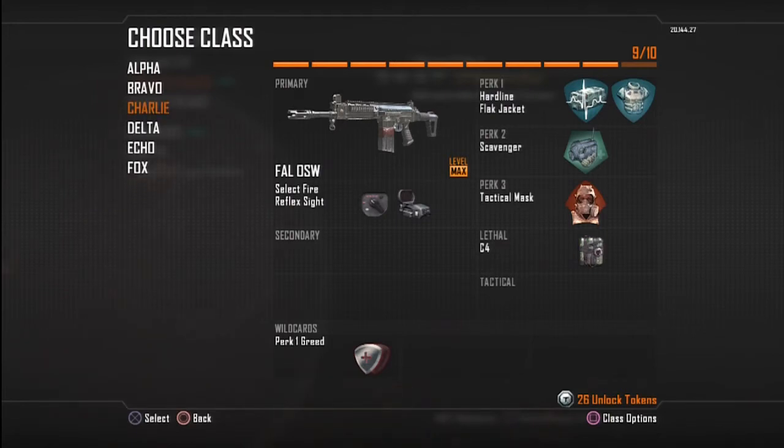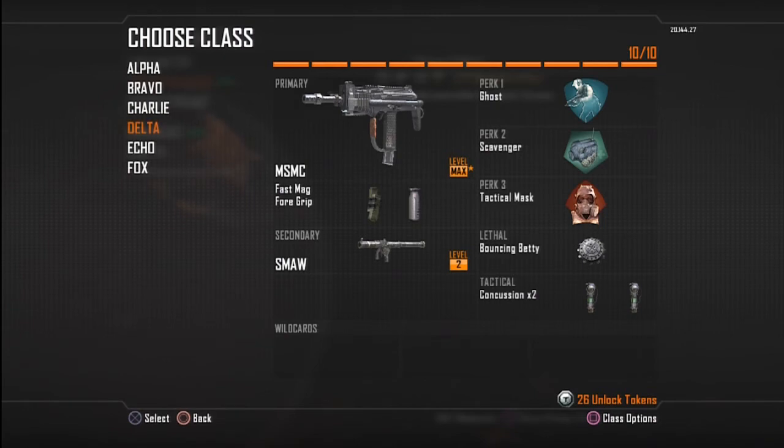Obviously you could probably take off Hardline and put on Ghost — that would probably make more sense. I'll probably do that once I'm a higher level or when I stop at a prestige. On this class I've got C4; I was just trying it out a little bit. Like I said, these classes aren't set in stone — I switch them up a lot. This next one is the MSMC.